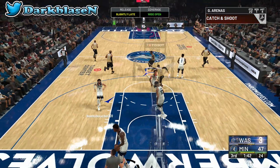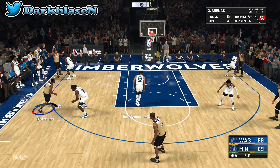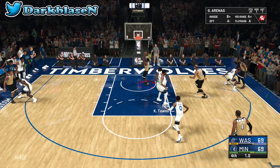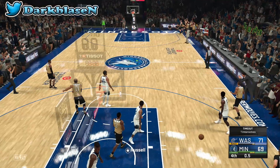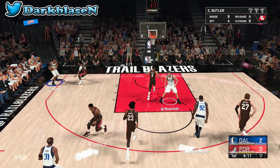Gilbert Arenas is not a defender so you can easily blow by him, but he will go crazy offensively — he's six-three and if you know how to use him and you're nice with guards, he'll fit your style. My opponent got mad at the end and rage quit, but whatever.